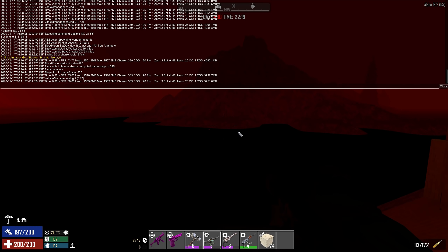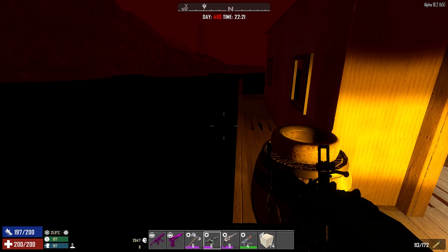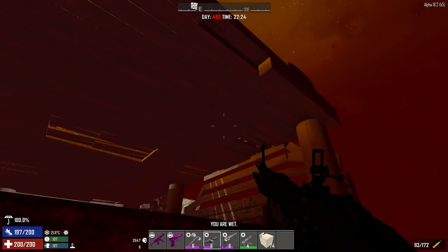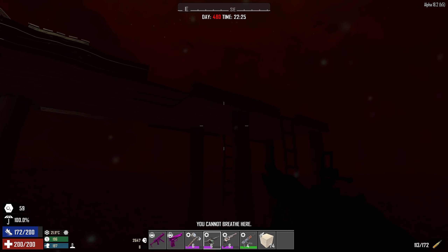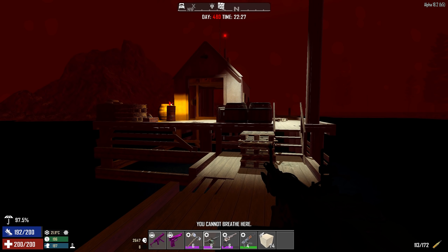Beyond that, there's not going to be any blood moon horde. We've beaten the game, or rather the blood moon horde. He is coming over here and would potentially be breaking supports, which is not what we wanted, but that's because I aggroed him. That's it - we've beaten the game and don't need to do anything else. This is on Navisgain, but a lot of us don't play on Navisgain, so I want to show this on a random map as well.